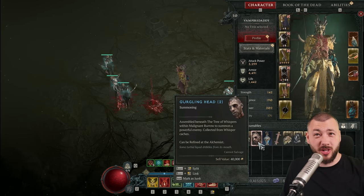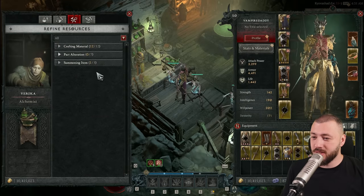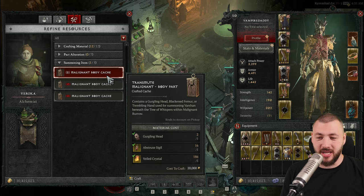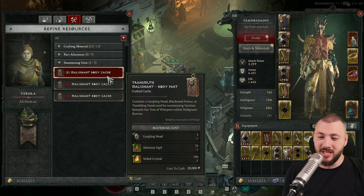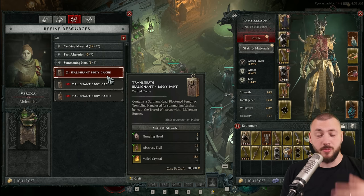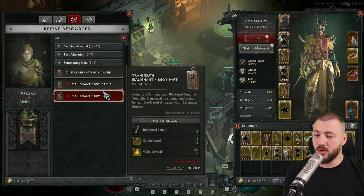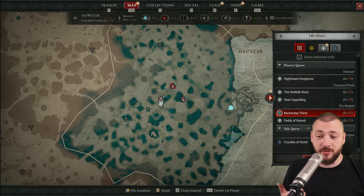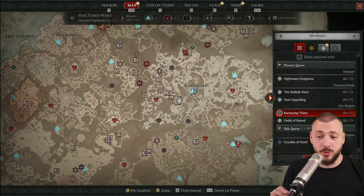If you have two Gurgling Hats or 20 Gurgling Hats and none of the other resources, head to any Alchemist. The Alchemist has Summoning Item options where you can buy a Malignant Body Cache containing a Gurgling Hat, Blackened Femur, or Trembling Hand. You essentially gamble your Gurgling Hats for what you're looking for. This costs Abstruse Sigils, which are obtained by disassembling Legendary items — so it's better to do more Whispers than rely on this.